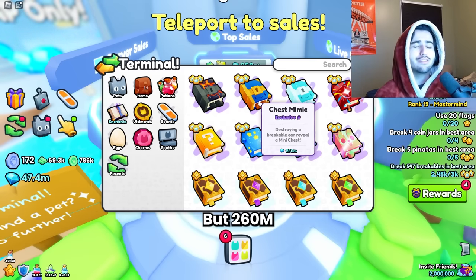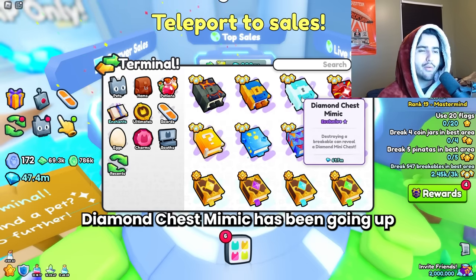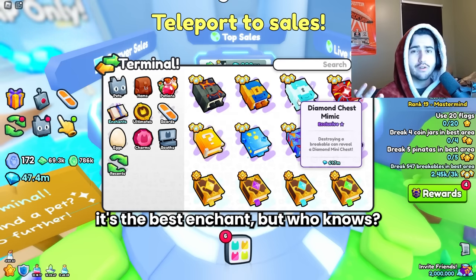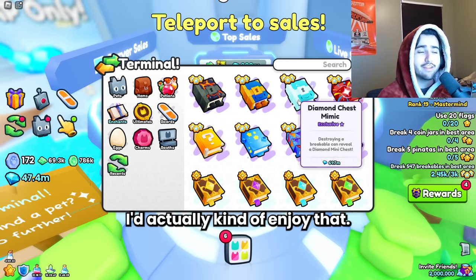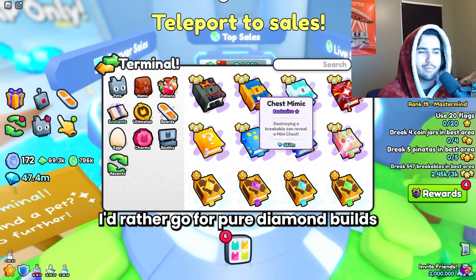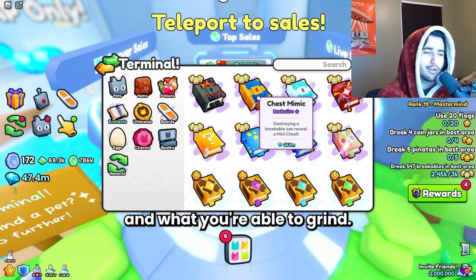The diamond chest mimic has been going up on a steady incline but nothing too crazy. I still don't think it's the best enchant, but we could see a buff in this new update — that'd actually be kind of cool. I just really do not enjoy this drops meta, it's not that fun. I'd rather go for pure diamond builds because it's more straightforward for what you're getting and what you're able to grind. Lucky block is pretty steady as well, same with the massive comment.